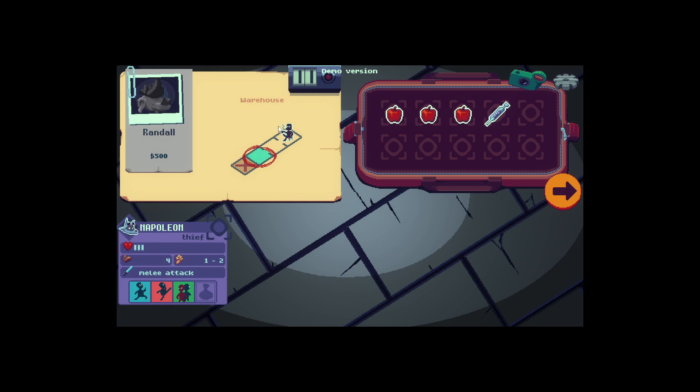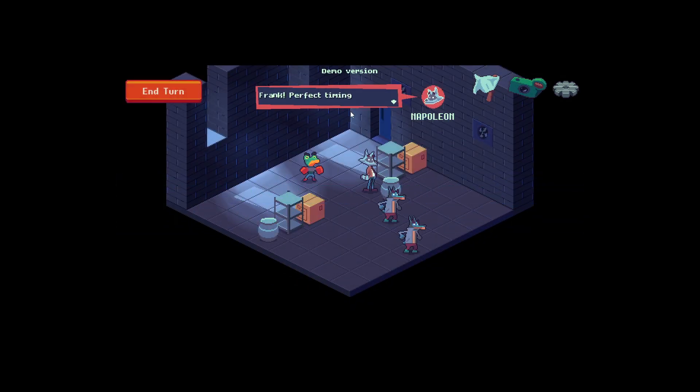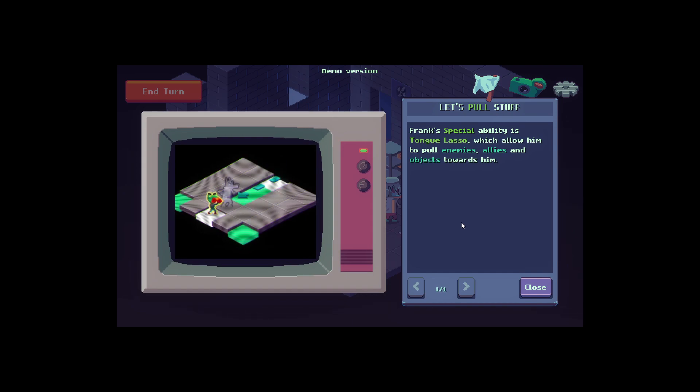What is this — you're a thief. Napoleon. Randall. I'd like to continue and see what we get. Randall is a frog with boxing gloves. Frank — perfect timing, oh it's Frank. Looks like you're in a pinch. Not really, but let's tag team this up.